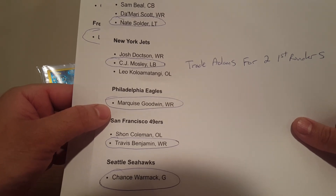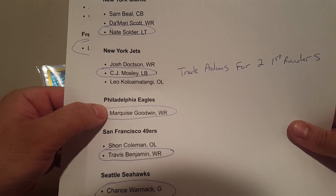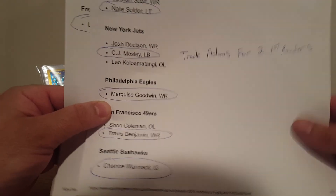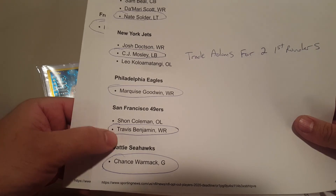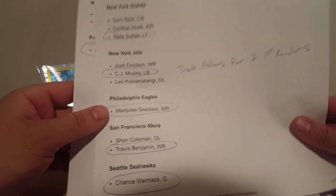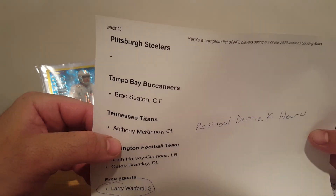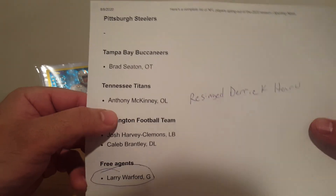I don't love that move for the Seahawks — I think they gave up too much. Marquis Goodwin — fast guy for the Eagles, who always have a bunch of injuries, so he was going to be a luxury item. Benjamin for the 49ers — same sort of thing. Chance Warmack for the Seahawks — he's not an all-pro or anything but he's solid and they can't afford to lose linemen. Steelers: no one. Bucs: no one of note.